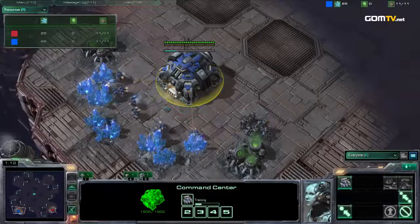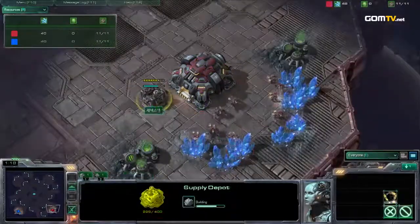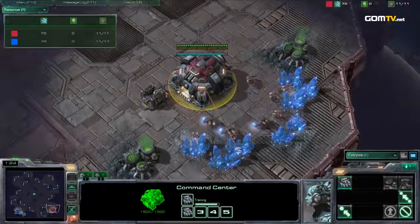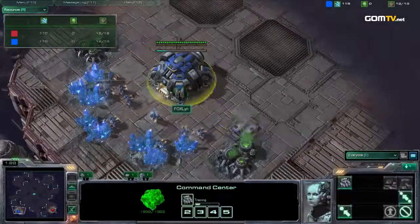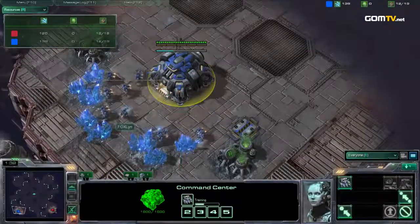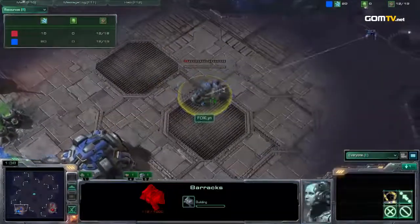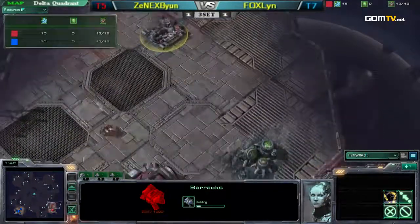Now, we were talking about rotational symmetry and positional imbalance on this map. And it looks like Lin got the upper hand. The back expansion of our red player, Bjorn, has its back to Lin. So Lin can drop there a little bit quicker. It's not a huge deal in the matchup, but if you had to choose which position to be at here, you'd want to be at Lin's.